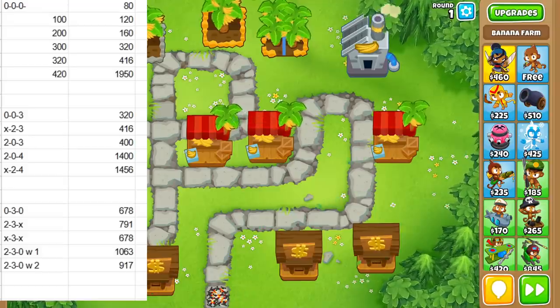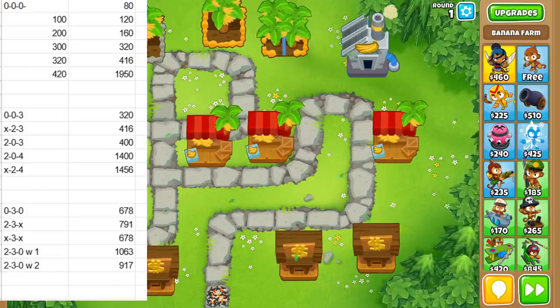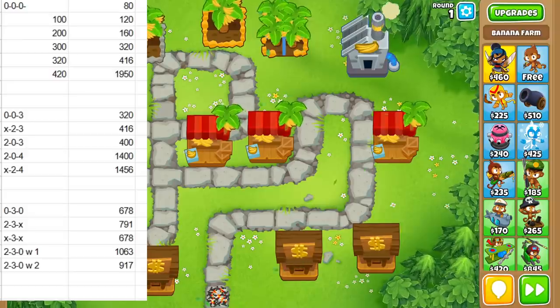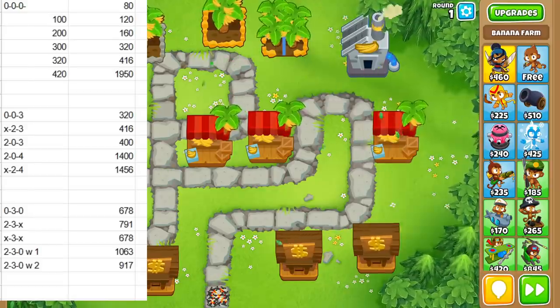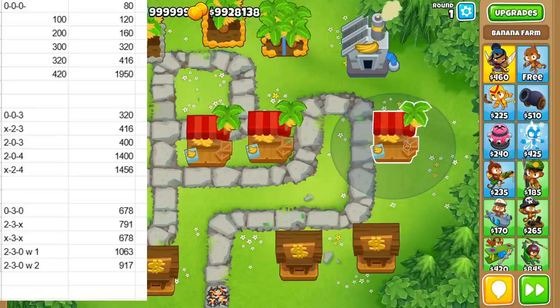This is not even close to the end of the story — this is the very beginning, but this is how we have to start. How much money do these banana farms make per round? We start with the top paths and notice they make an increasing amount of money as time goes on. Obviously the higher you upgrade them, the more money they make. Same with the middle paths — the more money you spend, the more money you tend to make in most situations.